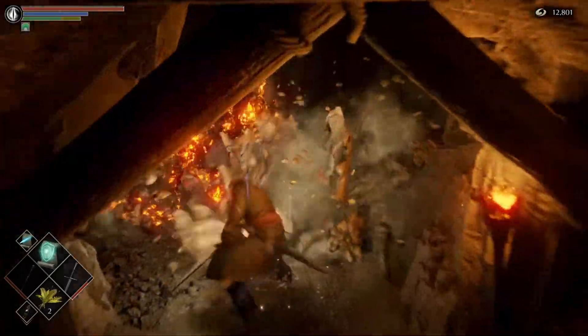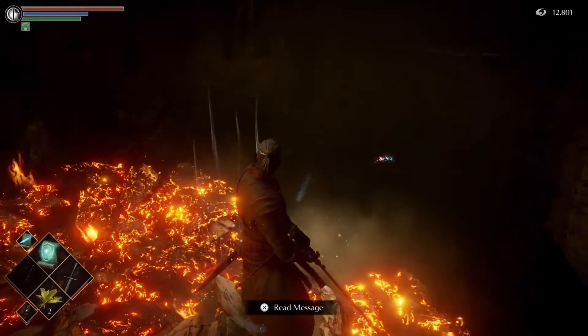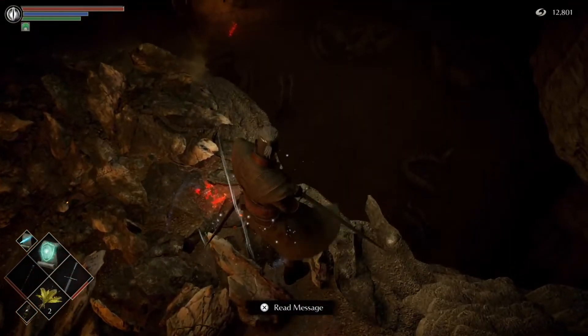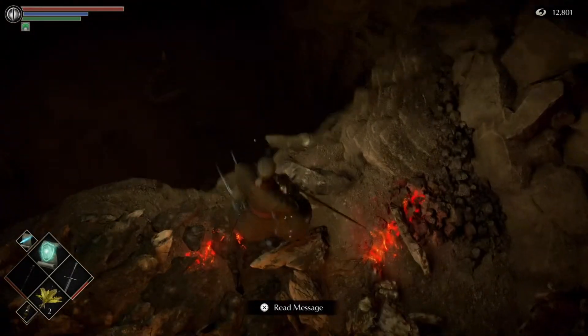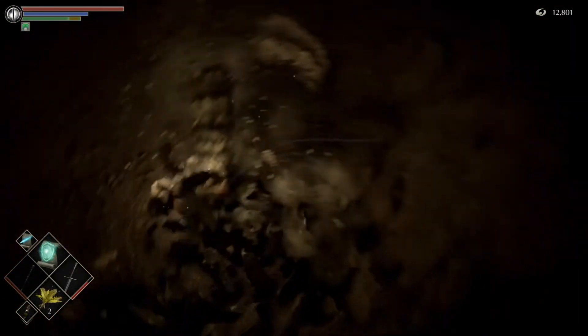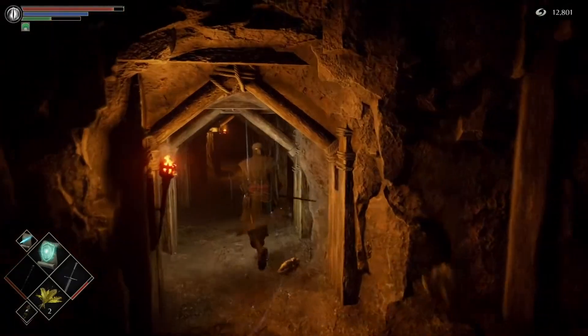So watch out when you get over here, because when you drop down — which you'll see shortly — there are actually going to be worms popping out of the ground. So be aware of that. And there's also some items around along the ladders over here, so be aware of all that stuff and pick it up. Just cut left like this and roll your way through it so you won't get attacked by these worms. You'll be good to go.